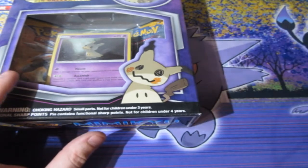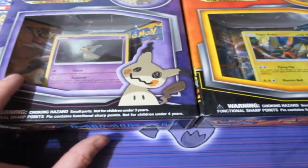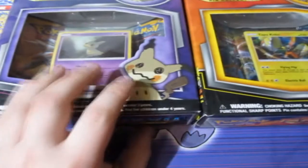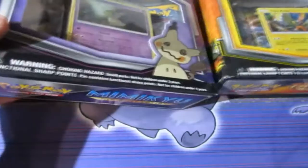These are the Tapu Koko and Mimikyu Pin Collection Boxes. They came out back in Sun and Moon Guardians Rising, which is quite insane, ladies and gentlemen. These were from 2017 — that's five years ago, people. I've had these sitting here for five years and it's time to open them up today.